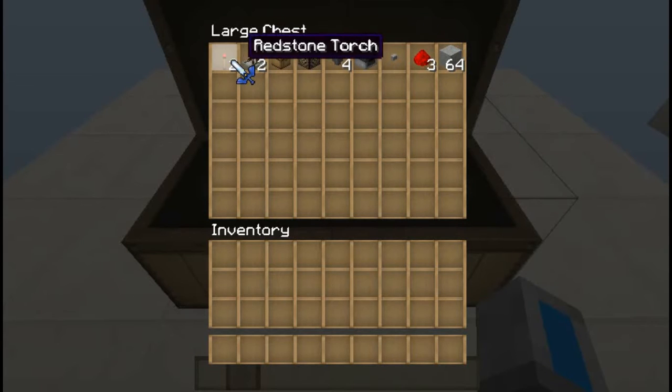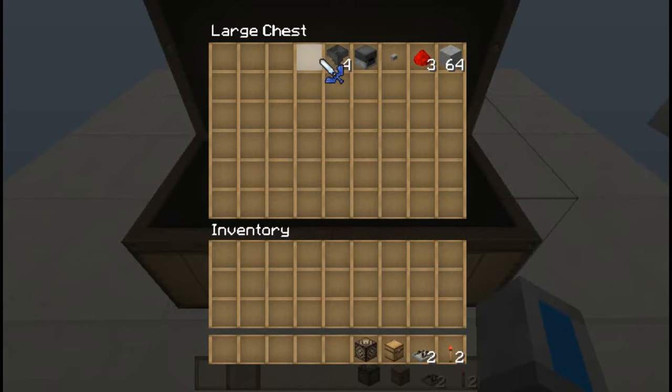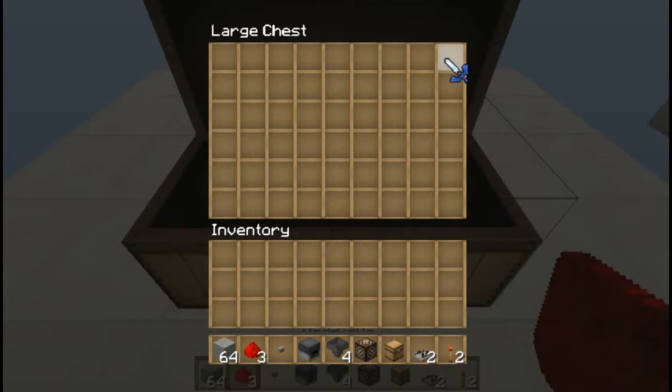All the things you need are: a redstone torch, two redstone comparators, a chest, a redstone lamp, four hoppers, a dropper, a button, three redstone dust, and a building block of your choice.